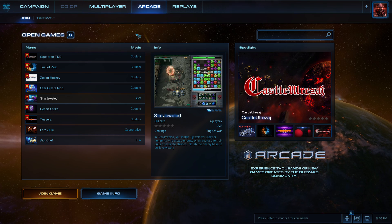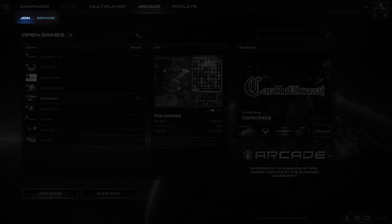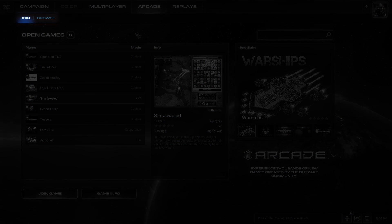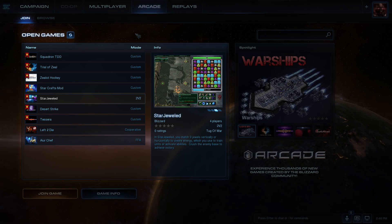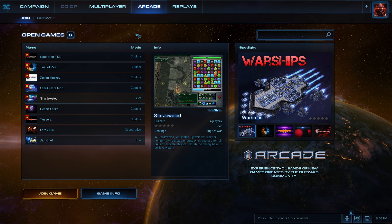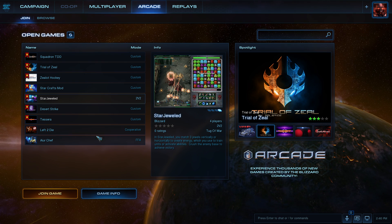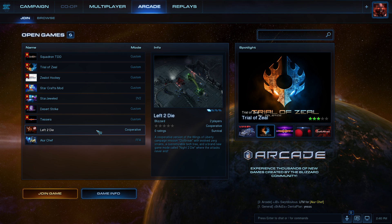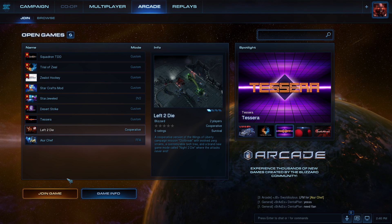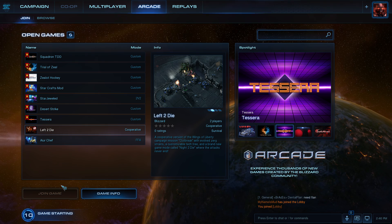Let's talk about the arcade. We have divided the arcade experience into two categories: Join and Browse. In Join, we will be actively surfacing games that currently have open lobbies. We even surface information about the game you are considering so you don't have to navigate away from the page to learn about what you're getting yourself into. This is an ideal way to hop into a game quickly and experience the diversity of active titles across the platform.